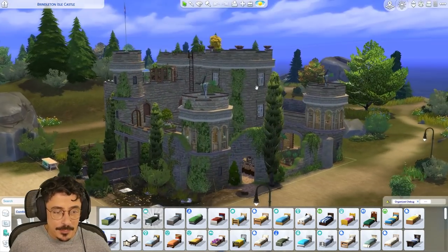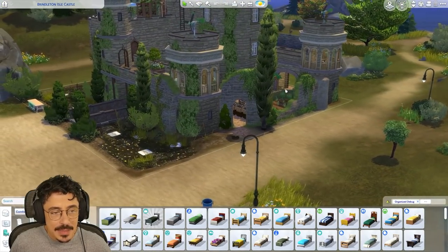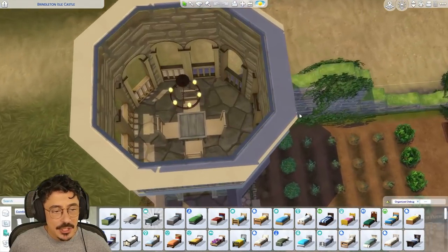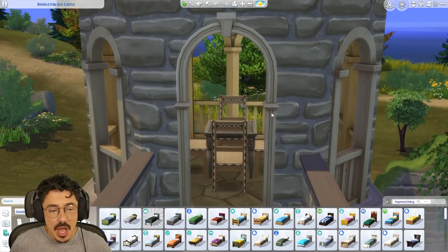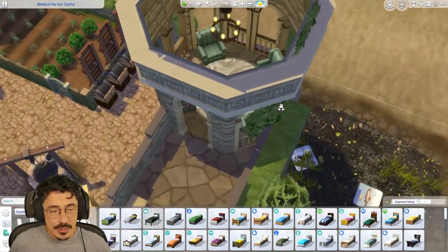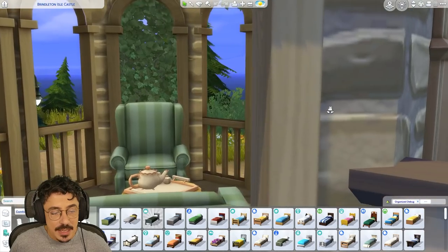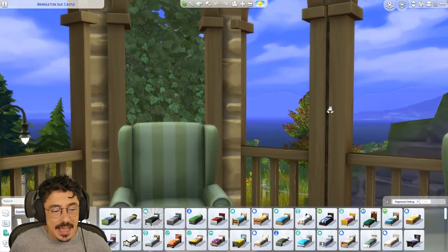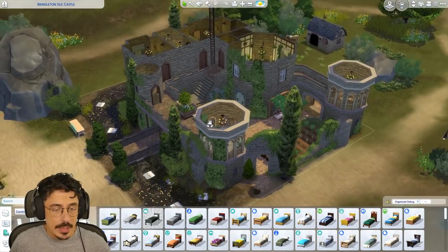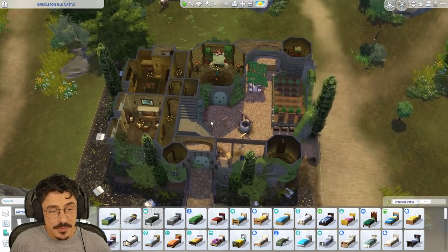I've done a few things off camera. I've changed these sort of turret areas and made them a little bit more open. I thought, what better thing to pop in here than just a little area for them to come and have some card games of an evening. And also this little tea room — I thought this would be a cute little addition where they could come and have a cup of tea and just have a lovely view and discuss all of their cultish shenanigans.